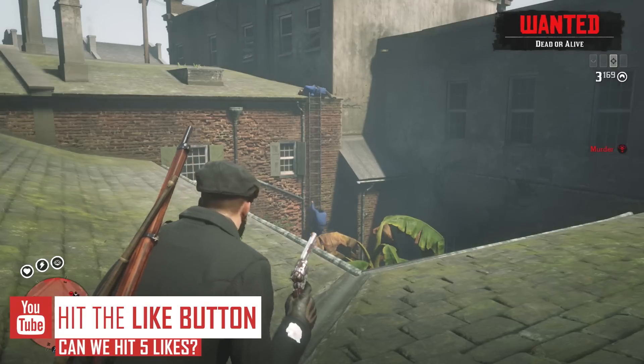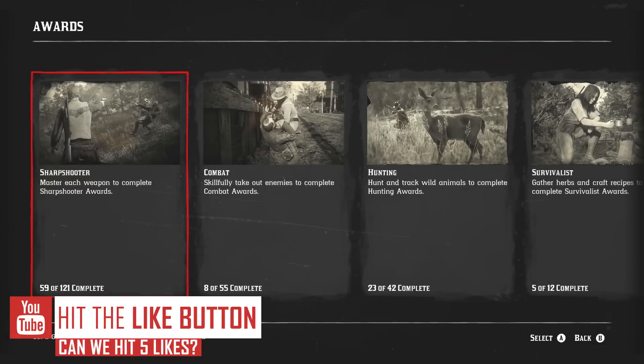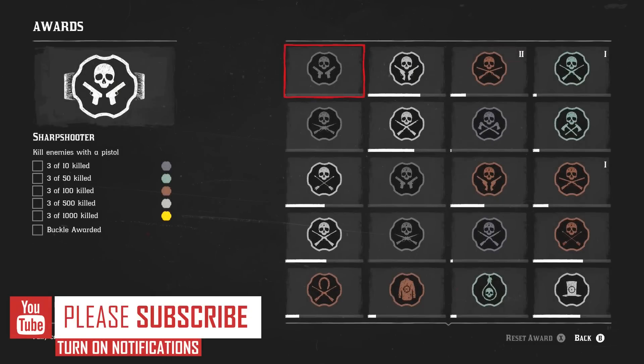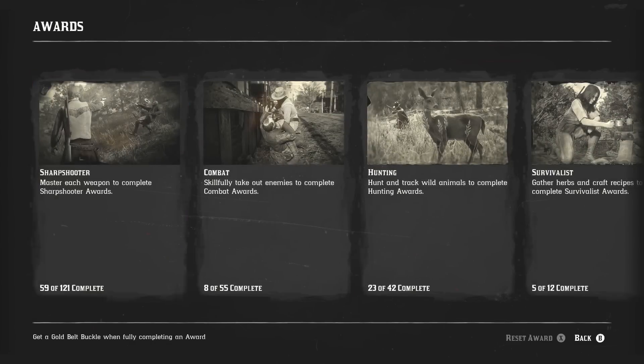What you need to do is go into your awards and look under sharpshooter. There you will find all the different stats — headshots with different weapons, the amount of kills you have with different weapons. Look at each weapon and see how many kills you have with each one. You need each one to reach 499 kills, and the more of these you do the more XP you will get in return.